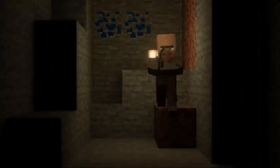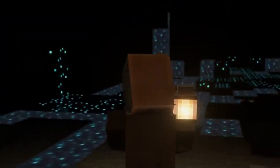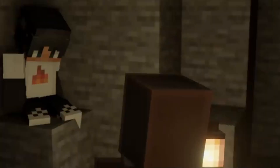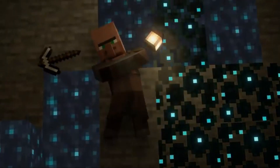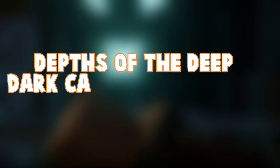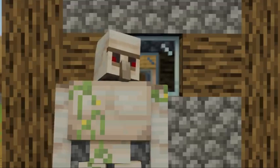Its heartbeat is audible as well as visible, and the more it is attacked, the stronger it gets — and the stronger it gets, the more its soul-filled heart flashes. Wardens are found deep underground in deep dark caves at the deepest depths of the world, where Skulk is found. The area around it is very dark, so it's easier for the Warden to sneak up on the player. The deep dark caves are confirmed to be at the lowest point of the Minecraft overworld, just above Bedrock.